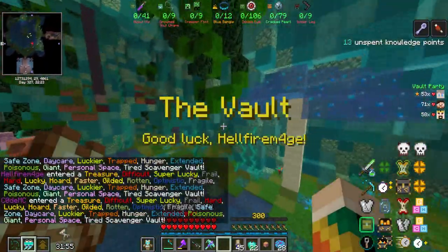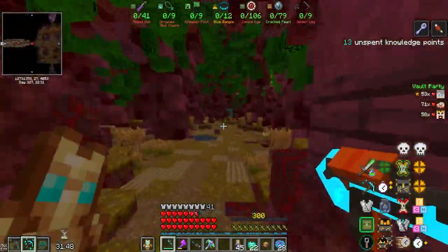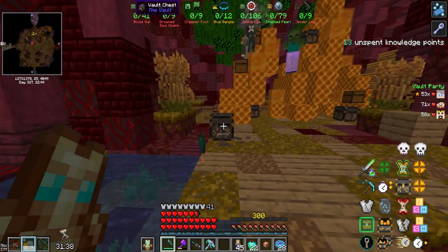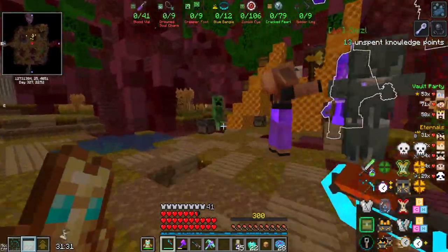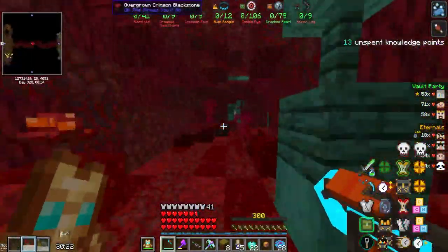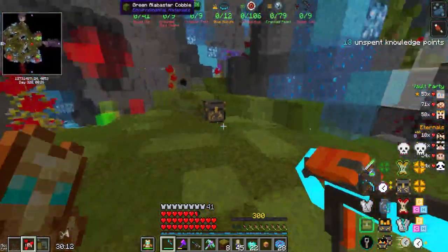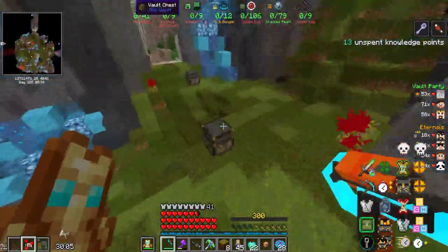Oh my gosh, there are so many modifiers. I need mining fatigue immunity — you're lucky I have mining fatigue immunity, I'm totally prepared. So Hellfire, you're saying you have 53 health right now and only 40 protection? We may already be dying pretty badly. Hellfire, that's why I told you to put Phoenix on it. So we may have messed up slightly and forgot our mining fatigue immunity idol, so we're mining pretty slowly when we haven't got Cleanse up, but we're going to maximize our Cleanse time and get as much loot as possible.